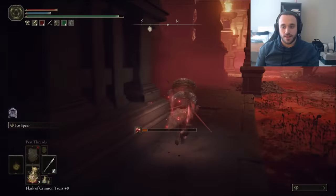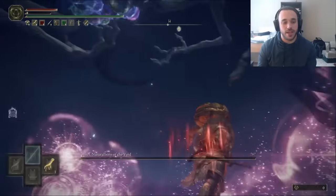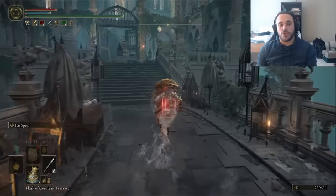Stream three, here we come. Going back for the blue juice only got us killed by the spiders two more times, and then the big Astel spider three more times before we finally got in and iced it down. Hooray! Now we just have to go do all of Liurnia, which won't give us enough runes to level up once at this point. Yikes.